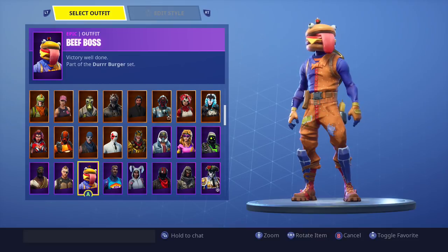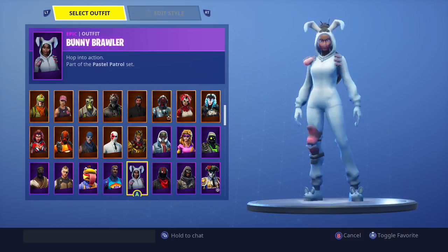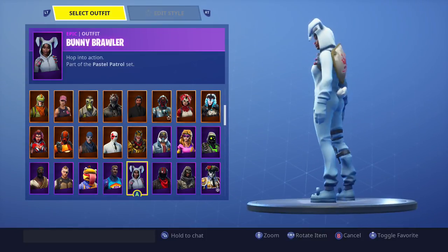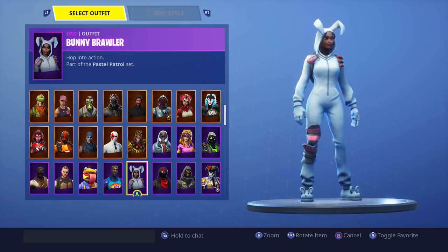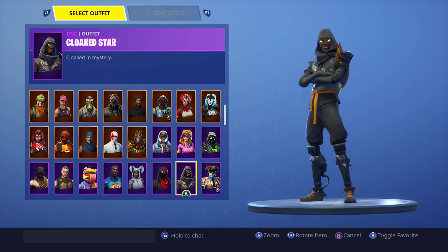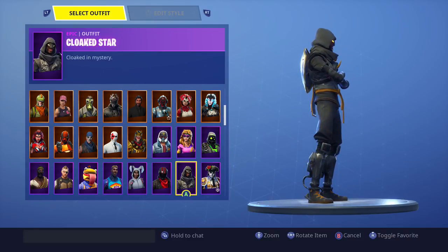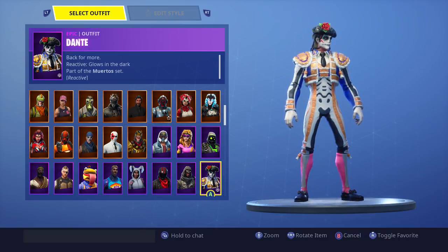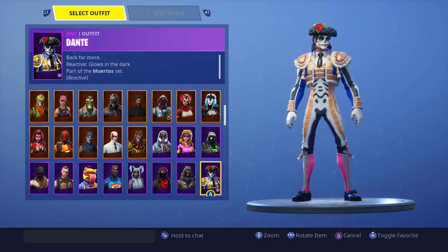We've got the Beef Boss from the Durr Burger set. I did want to get the tomato one as well but didn't have the V-Bucks. We've got the Bride Gunner and the Bunny Brawler — one of my favorite skins, just look how cute those little slippers are. Over here we've got the Cloak Star, which is a really cool skin, very ninja-like.